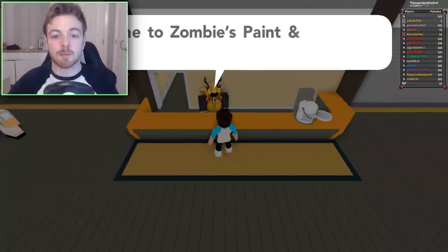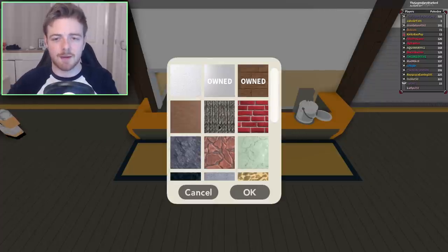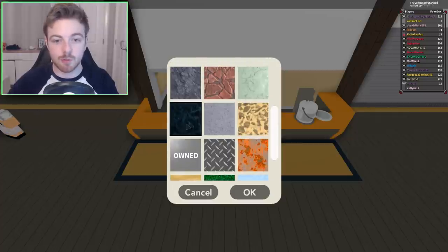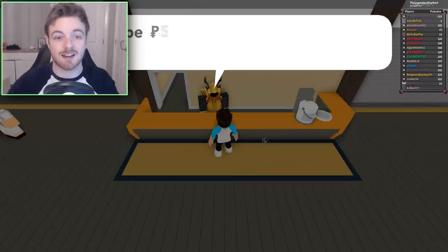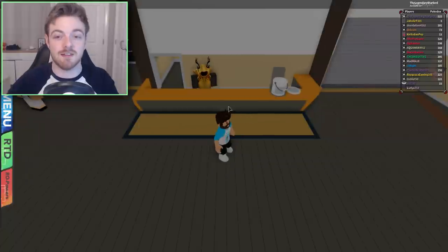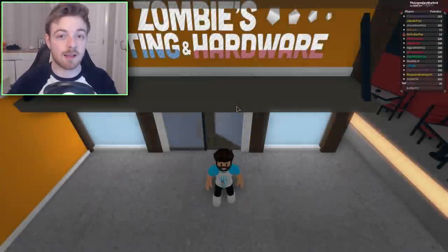As well as getting paint, you can also buy materials. For example, you can make anything you want have a wood texture or color that texture whatever color you want. You can buy marble flooring, ice-looking materials, or sand. Each one of these costs 5,000 pokecoins, which isn't bad because once you buy them you get to keep and use them everywhere.